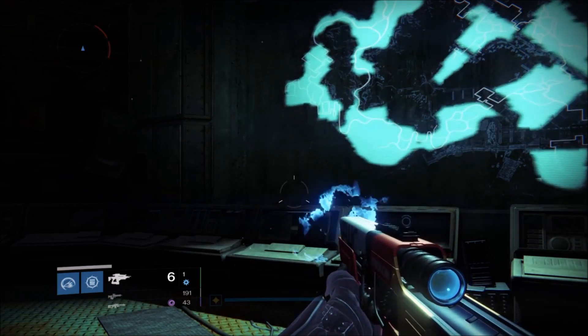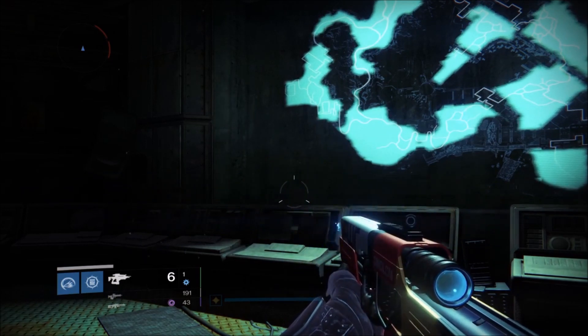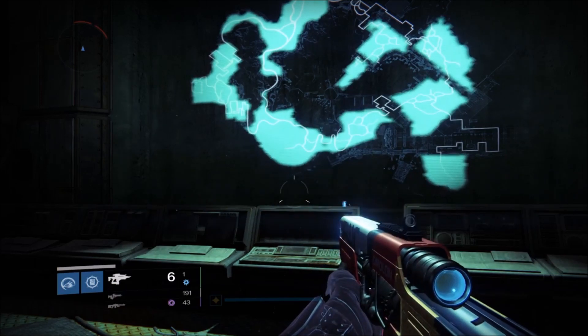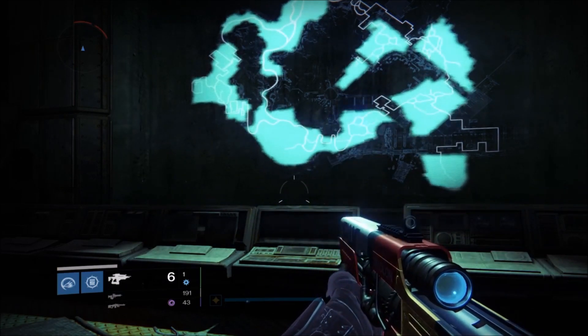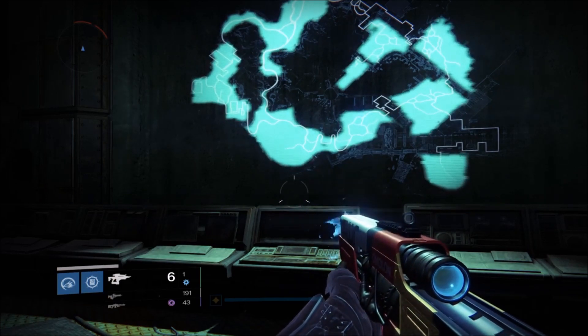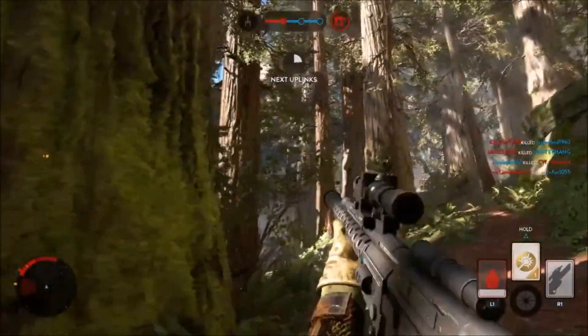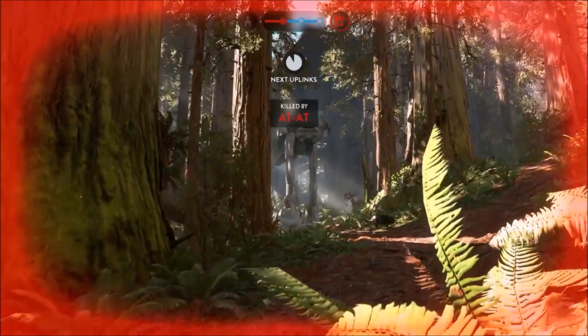We said they both have multiplayer, but they're a little different. In Destiny, teams are three or six — three for a strike, skirmish, or salvage; six for a raid, rift, control, or clash. In Star Wars Battlefront multiplayer there are a lot more — about ten or twenty people on your team.